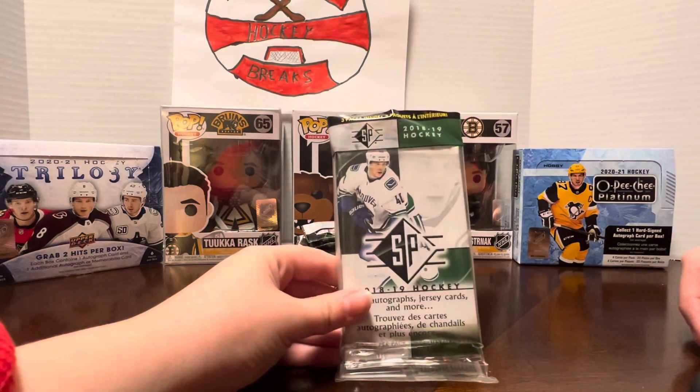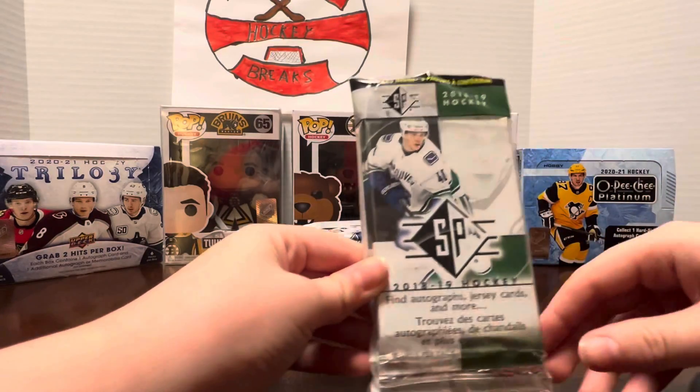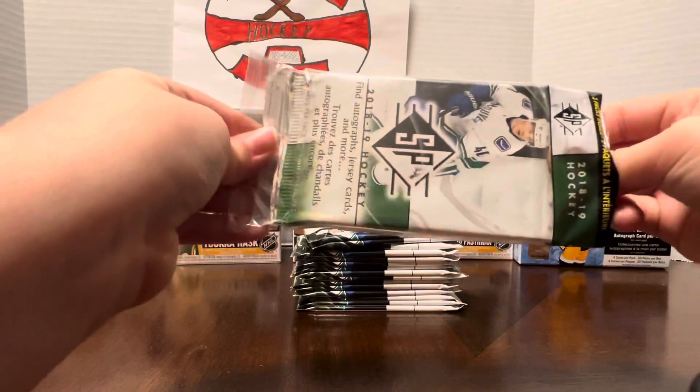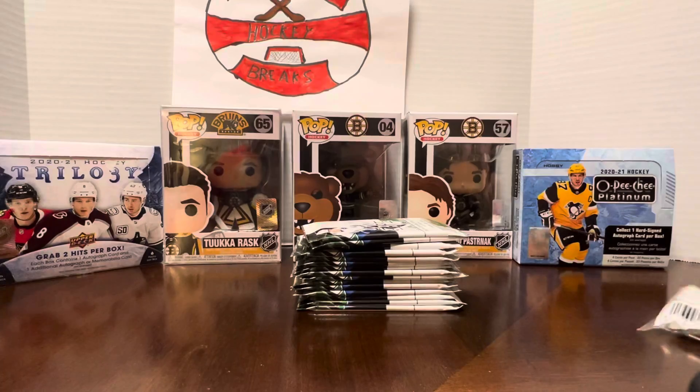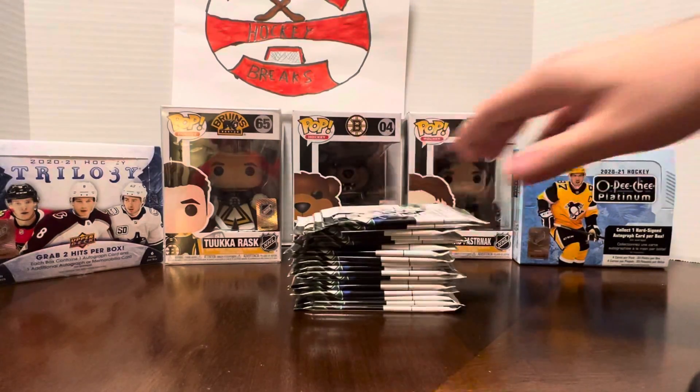Today we're opening some SP hangers. We unpacked those and they're 18 packs — this is what the hanger looked like. So it's three packs each, and we had six of them. You just kind of tear the back, just like you do a big pack, and then you've got all three of them and we'll put them on the stack.